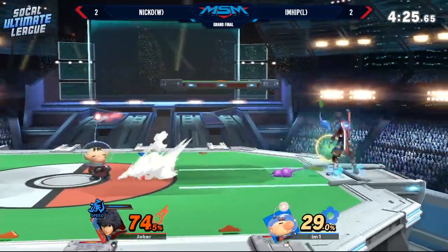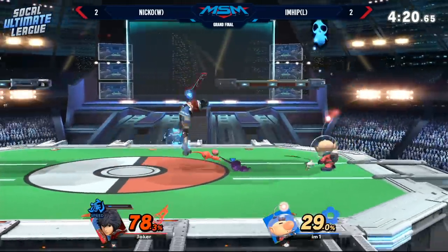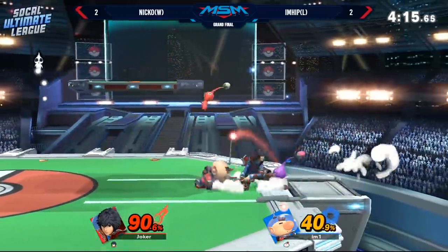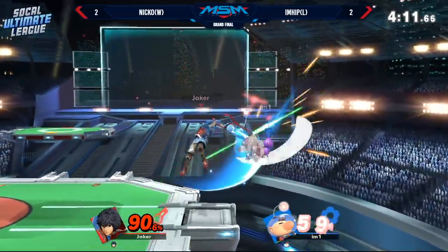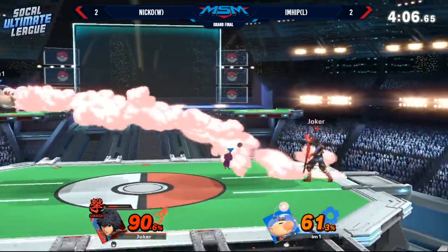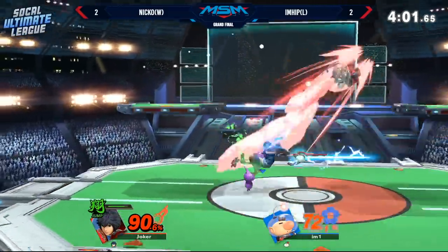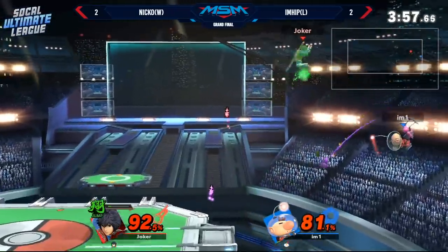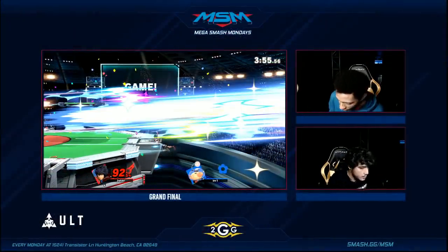He tries to approach from the air and gets swatted by a Pikmin. He tries to approach from the ground and gets grabbed or just F-smashed. Really rough. But he keeps using these disjoints and sword hitboxes the way he should — it's going to be very difficult for iHip to get in. Extending all of his Smash art, going to switch it to Jump so he can chase a lot deeper off stage. Almost all the Pikmin are gone, and that's all it takes. Niko swats him out to the blast zone.